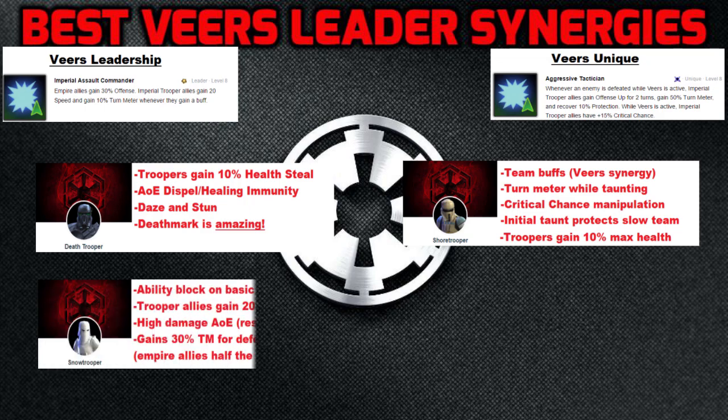Number 3 is Snow Trooper. In my opinion, the best of the Imperial Trooper reworks. Snow Trooper was given several damage increases on his abilities. His basic applies ability block, and his high damage AoE can completely reset with 4 critical hits. His unique gives him 30% turn meter whenever any unit is defeated, and gives half of that to Empire allies. This synergizes with Veers' unique that gives Trooper allies 50% turn meter when killing an enemy. While Snow Trooper is active, he gives his Imperial Trooper allies 20% critical damage.